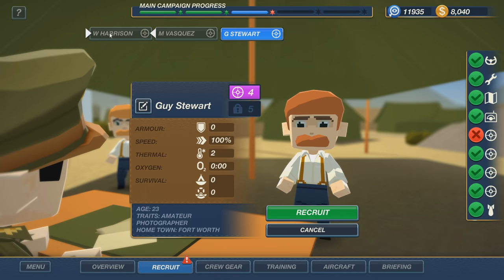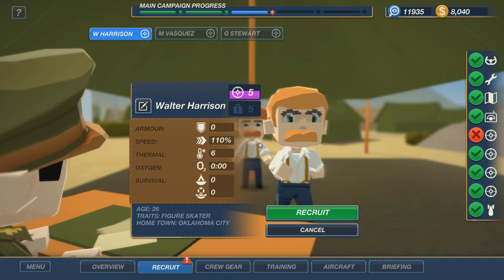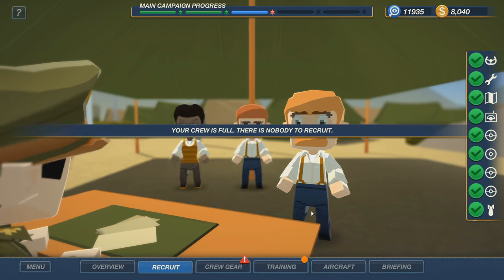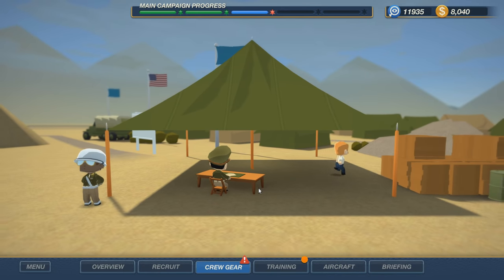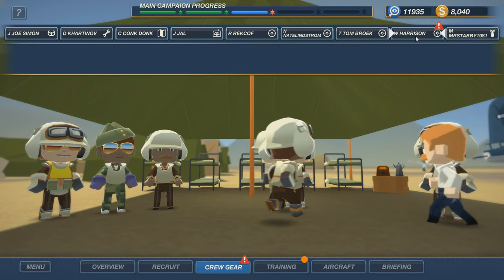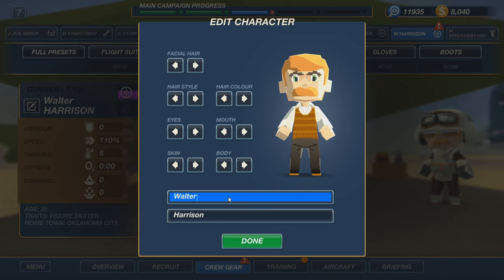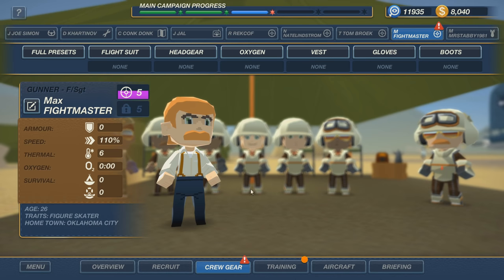110 and 6 thermal. He's level 5 and a half. That's pretty good. Let's go - he's a figure skater, apparently. Alright, crew gear. So W. Harrison, we got a new person. Who's next in line? It's gonna be Max. Max Fightmaster. I thought it was Flightmaster, but apparently it's Fightmaster. Welcome to the crew. Hopefully you don't die immediately.